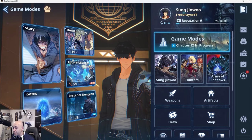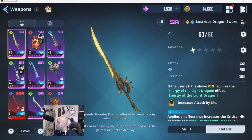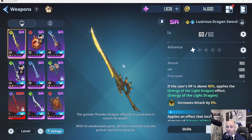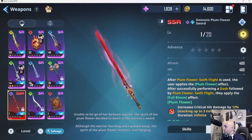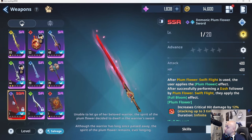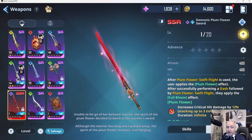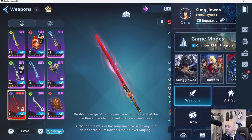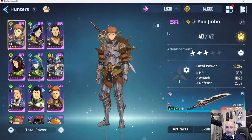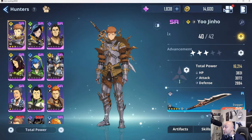I want to preface that my free-to-play account is a little more unique than most because I'm doing a challenge account — I'm only allowing myself to use SR weapons and SR characters. My only SSR weapon is a Plumesword sitting at zero, basically level one. Everything else is SR: SR weapons and SR units only.